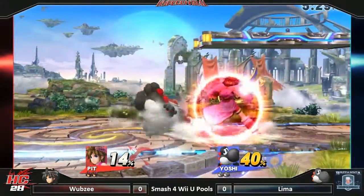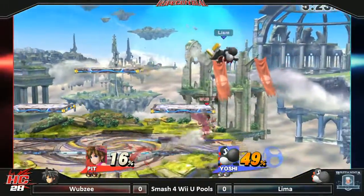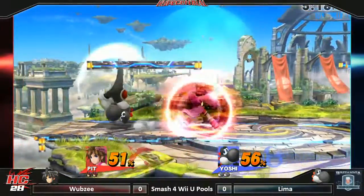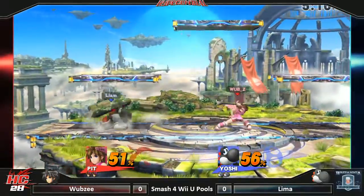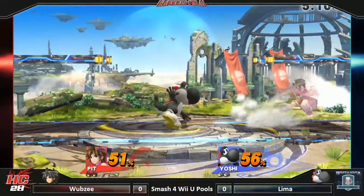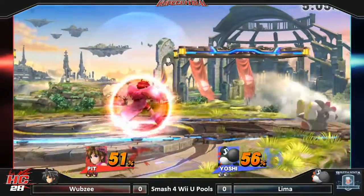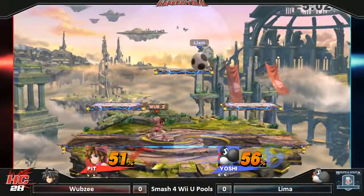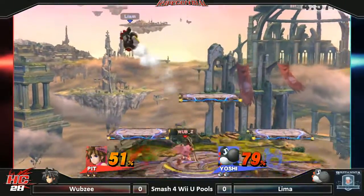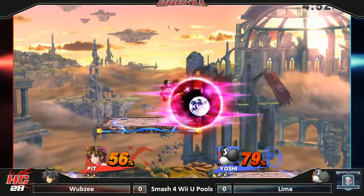We're seeing a lot of dash attacks and down smashes from Yoshi, rolling around with down aerials trying to rack up the percentage. Neutral air coming in from Pit doing great damage. We got some jabs and we have a very tied game at this point. Lime is not really initiating anything but definitely air dodging, making sure he doesn't take too much unnecessary damage. Pit pulling away from the lead a little bit, but not by much.